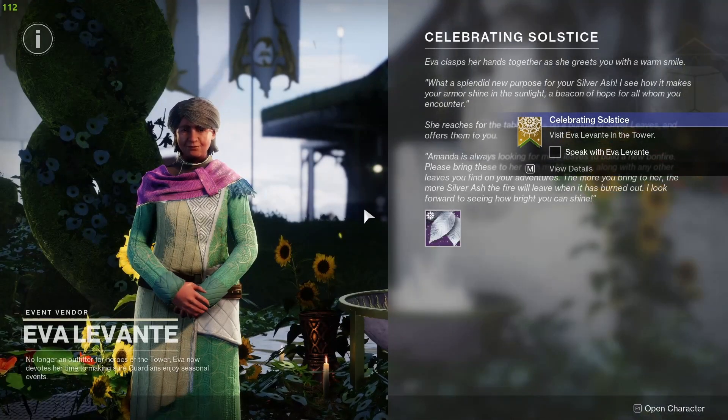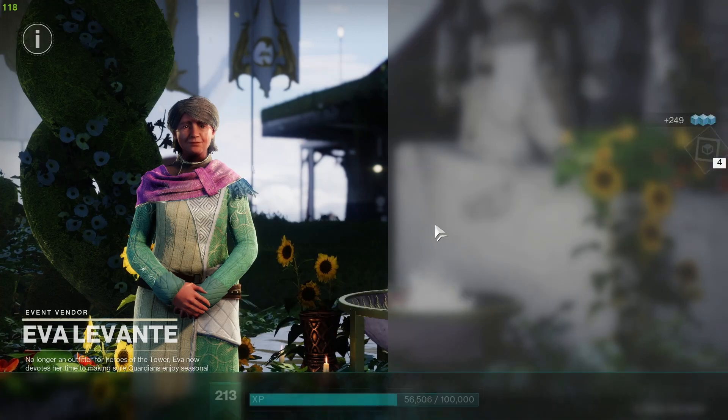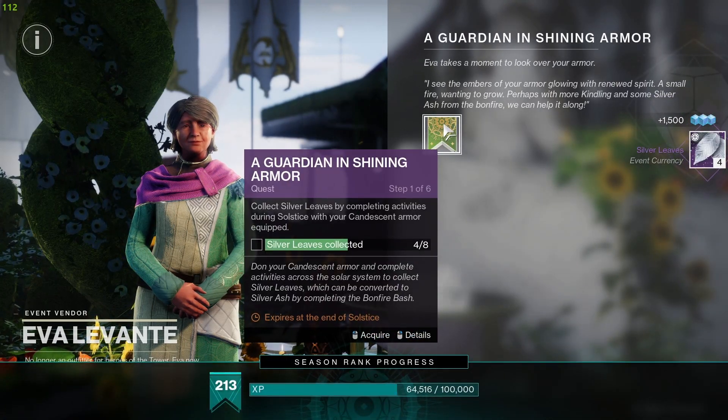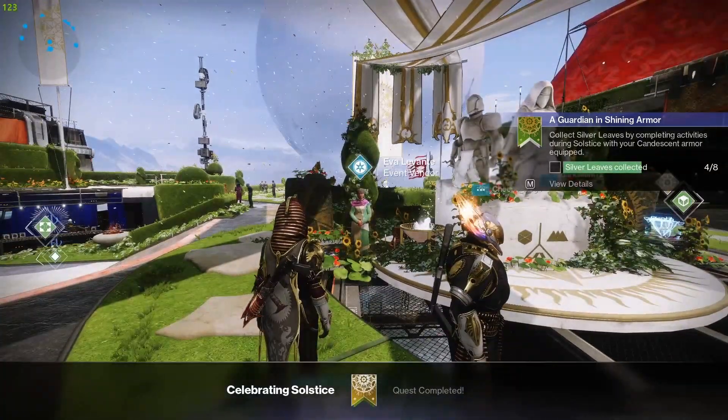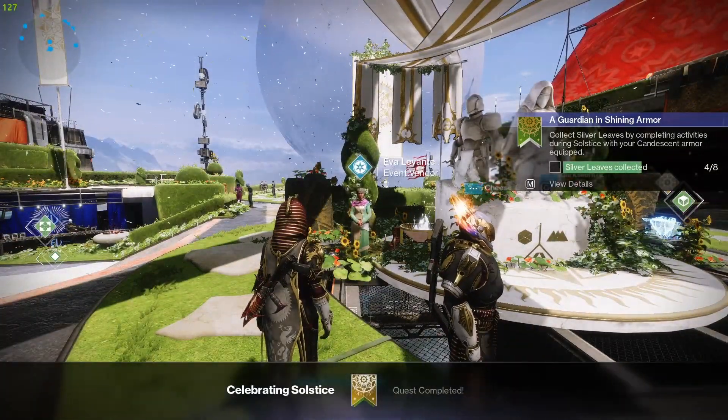Once again, speak to Eva to finish the quest. I'll be posting a separate video for the Guardian Shining Armor Leader, which I'll post the link to below. If you found this video helpful, a like and sub would be appreciated. Thanks for watching.